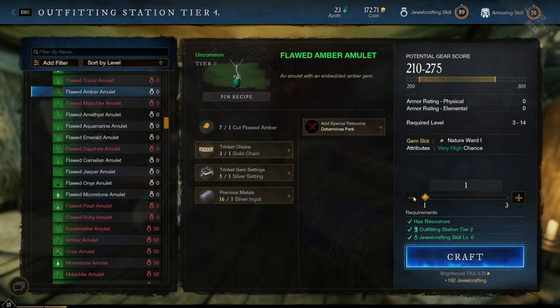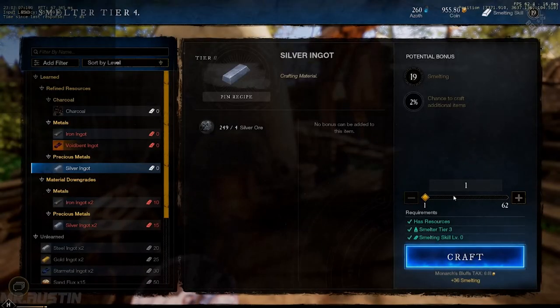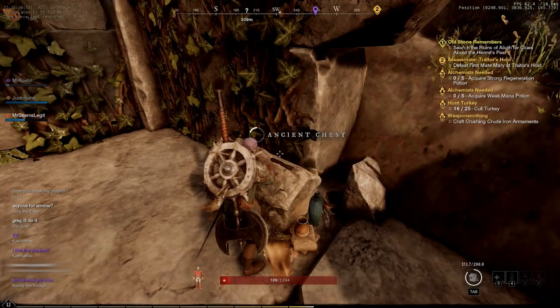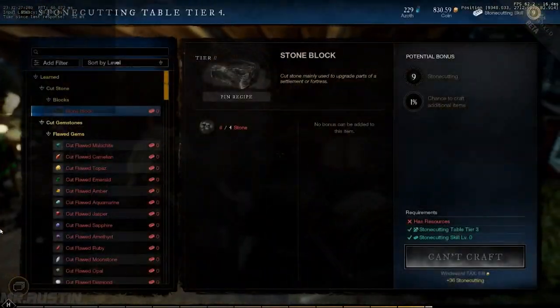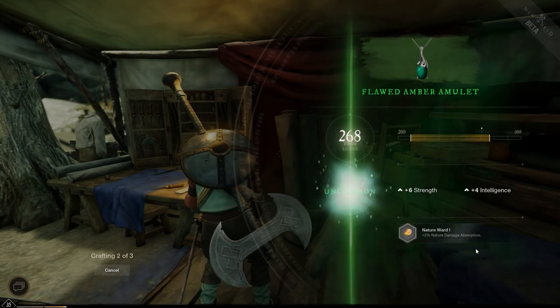To create a necklace, you need silver ingots and a cut gem. First, you need to level up your mining to mine silver veins. Then level up your smelting to refine the silver ingots. For the gem, you get these from chests or by luck when mining, and then you need to level up your stone cutting to cut it. Finally, you go to an outfitting station to craft, and you need the jewel crafting skill leveled up to create the necklace.